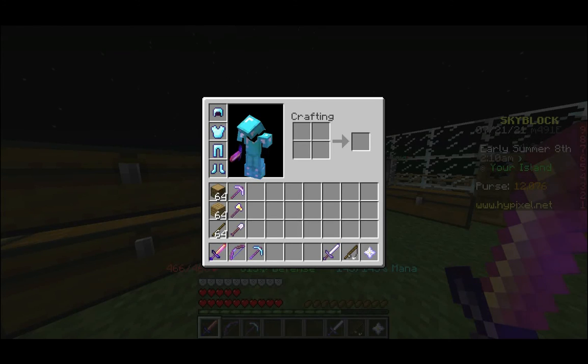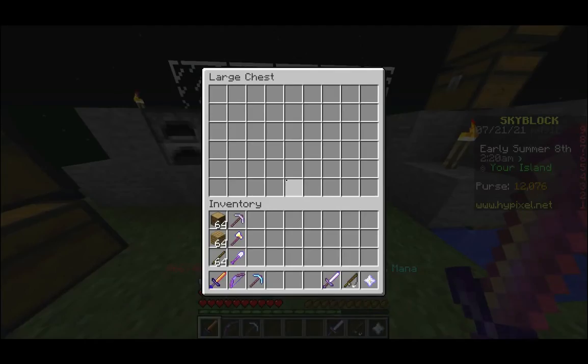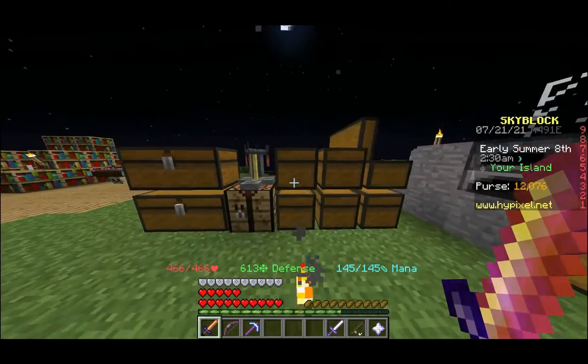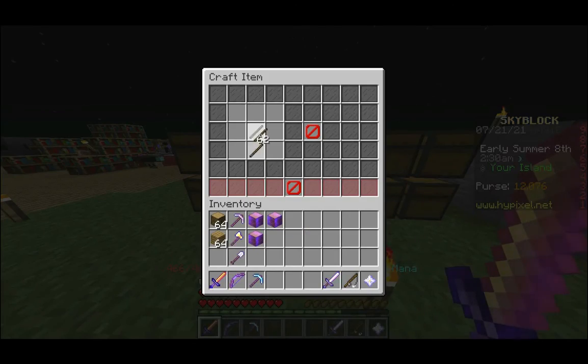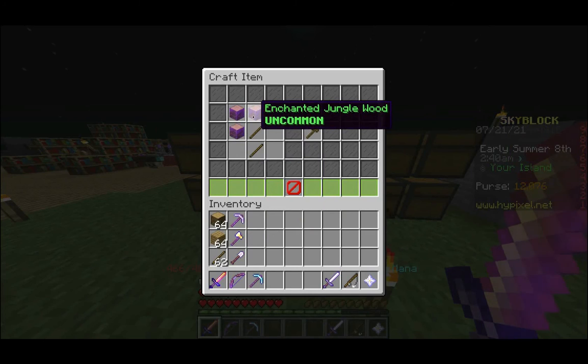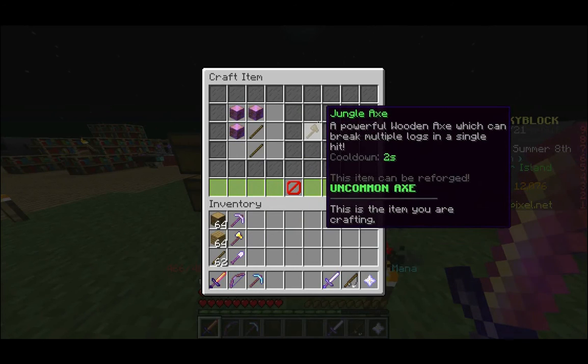Let's go ahead and open the Skyblock document. I completely forgot to put everything in the chest. But I did some mining off camera, some wood chopping, and I acquired the recipe to make this — the Jungle Axe. So two sticks, three enchanted jungle wood. Once you've unlocked the recipe, it gives you a jungle axe.